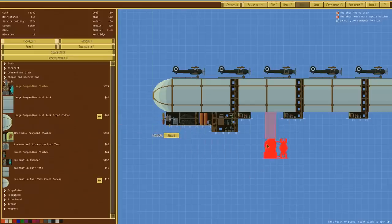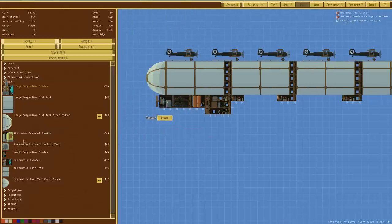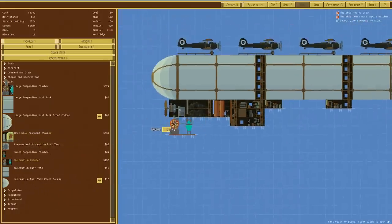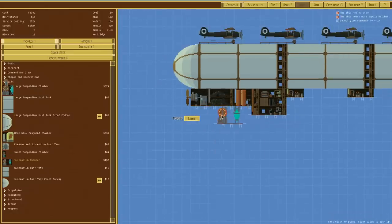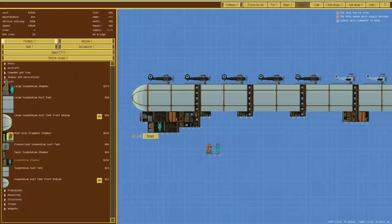In terms of lift we could go with a large suspendium chamber, but the problem is we need to have the top cleared — it has a chimney — so maybe this moon disk fragment. A suspendium chamber would be good but it will require some more coal. We'll do that and have a suspendium chamber there. That means we've got some angles we can work with to make it a bit more fashionable, because that's the main thing.